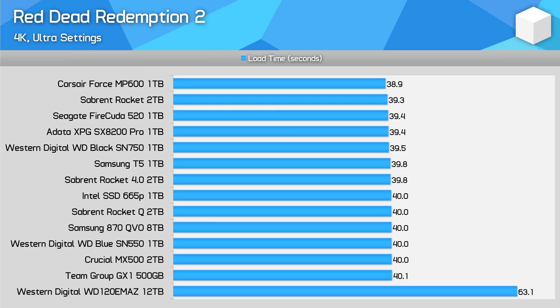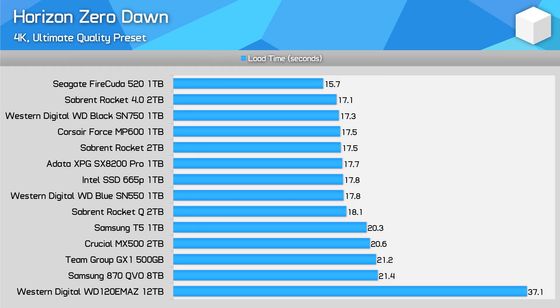The main conclusion we found in the previous video was that the type of SSD you have in your system has little influence over game load times. The performance difference between an entry-level SATA SSD and a high-end PCIe 4.0 drive in many cases was nearly negligible, and even in the best cases the fast SSD was only around 30% faster than the slow SSD at loading games. So long as you have an SSD and not a hard drive — given hard drives can be more than twice as slow — you'll be set.